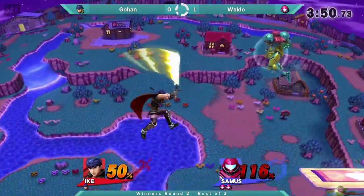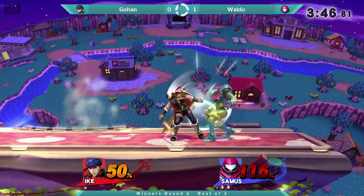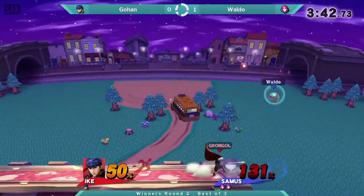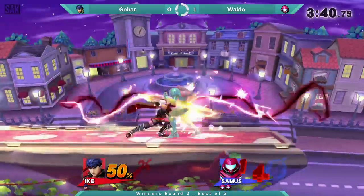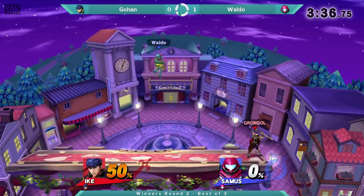Back on stage with the forward air, like it's been happening all set. Up throw — four kills. Ledge snap at like 100.